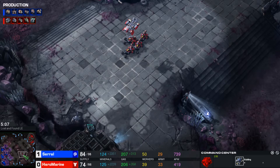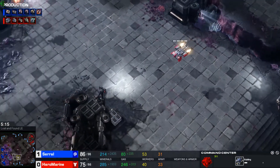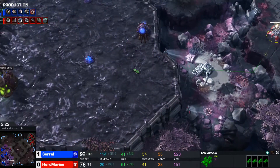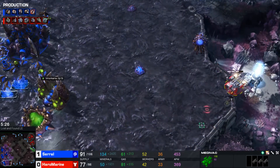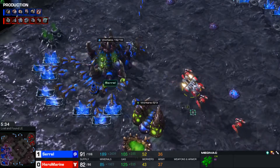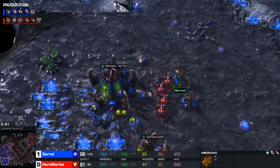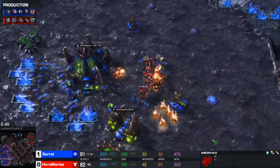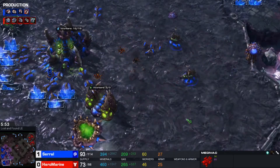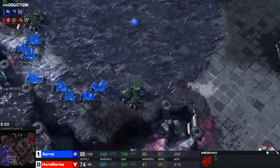A third Command Center is coming up. It looks like there is going to be possibly a push on two places at once. These Hellions are going to be dropped off to do big amounts of damage, and those Hellbats are here and ready to go. Hero Marine has split up his army somewhat. The Hellbats are trying to get these Queens — and they are able to get at least one Queen. The surround is coming, and these Zerg units are being taken out quickly. But finally he is able to shoo away this Medivac. The Medivac almost went down there.